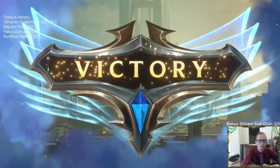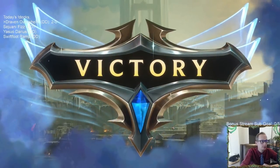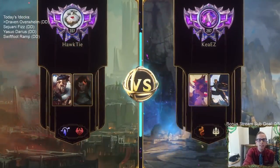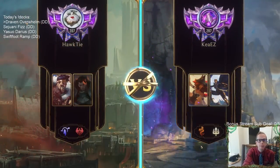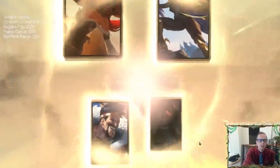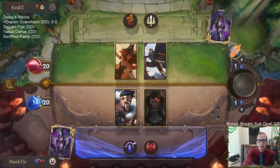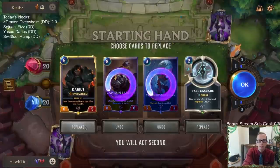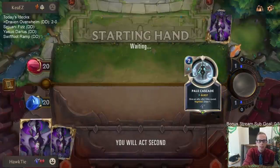GGs — Draven Overwhelm 2 and 0. Kato's been like the MVP. All right, playing some more Scouts. We'll keep Pale Cascade and look for some cheaper cards.